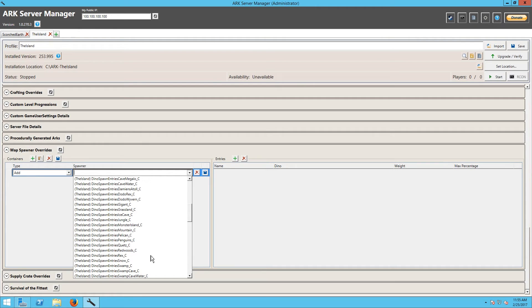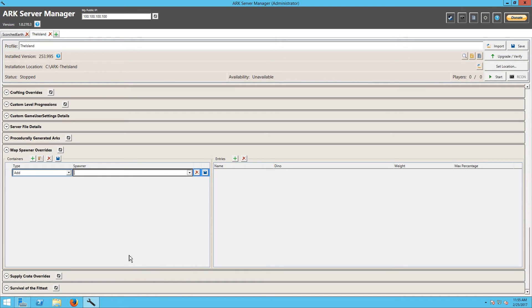But what I'm looking for is Carno Island, which in the grand scheme of things in here is called Monster Island, I believe. Monster Island — yes, that is Carno Island. I know that because I have spawned things there before. So right now we're going to add a dinosaur to the Monster Island spawns, which is Carno Island. We're going to go ahead and click Add Entries.